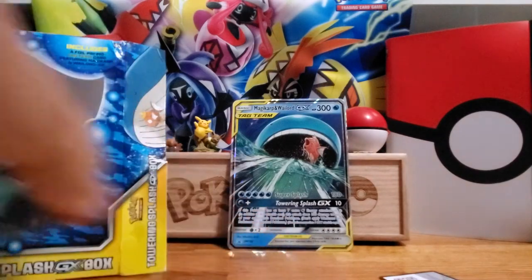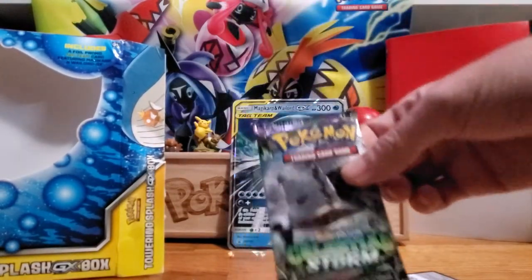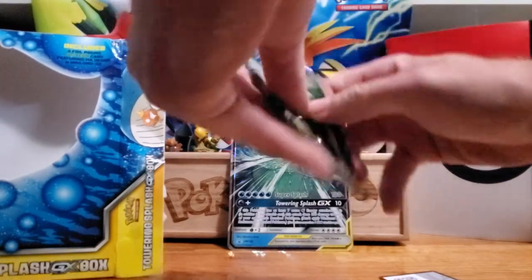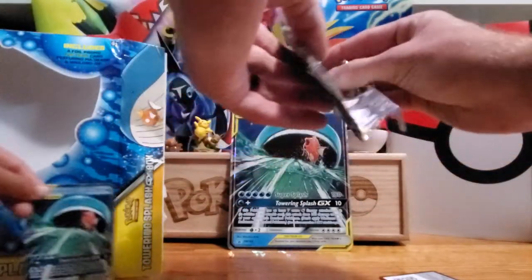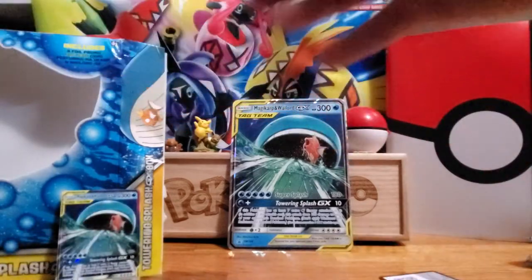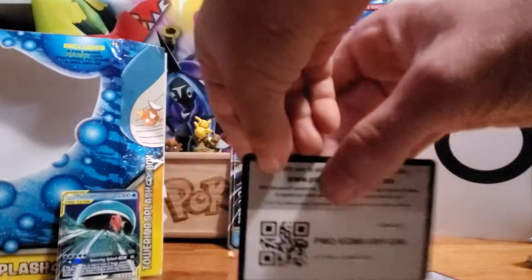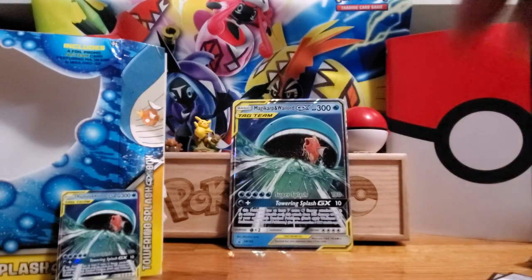The first pack we're going to open up is the Celestial Storm Sun and Moon. We'll see if Beck wants to show the code — there is the code, in case any of you guys want to take that one online.